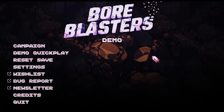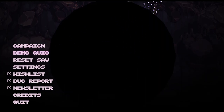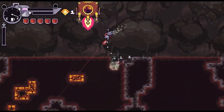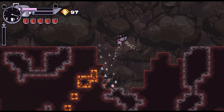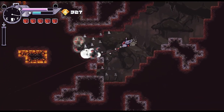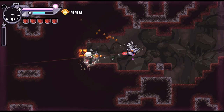Hello everyone and welcome. Today we're going to be looking at the demo for Boar Blasters. There is a quick play so I'm gonna check that out to see what it's about. You collect gems to gain currency for permanent upgrades - a bit of roguelike mechanics. There's a machine that lets you trigger special abilities when the bar is full. This one lets you ram through blocks without taking damage.